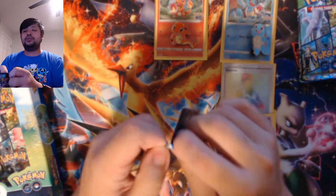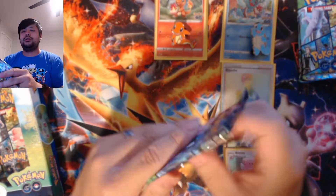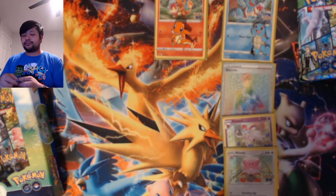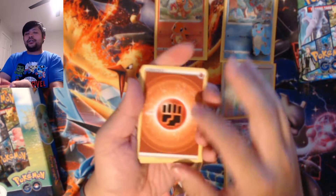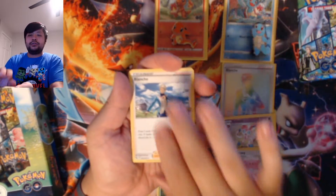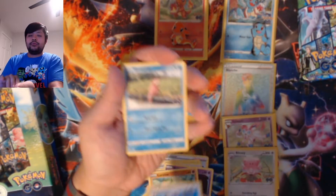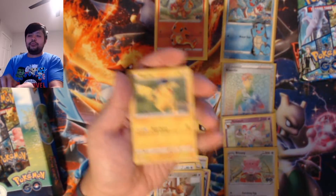First pack. Grass. Fighting energy. Spark. Arcanine. Flaaffy. Tranquil. Natu. Larvitar. Ambipom. Slowpoke. Cute little Eevee. And a Pikachu.